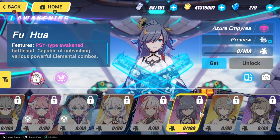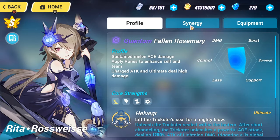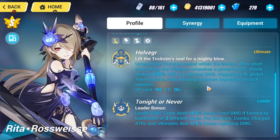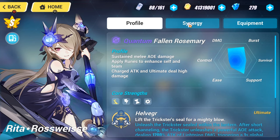I'll start with Fallen Rosemary. She's a claw type, and she's a really good lightning support. If you have Mobius or Curse of Thunder, she can be a great addition to your team. She's a Scythe user, and a lot of times Scythe users are gear dependent, but I'm sure she can work just fine.